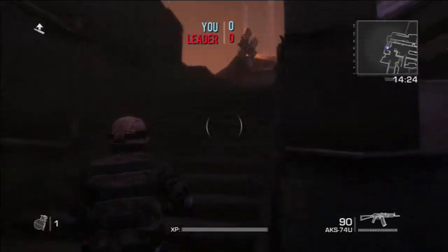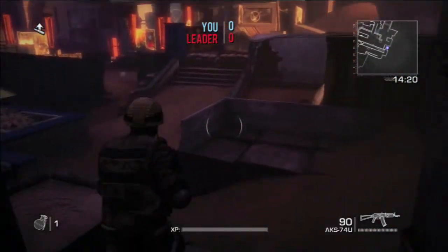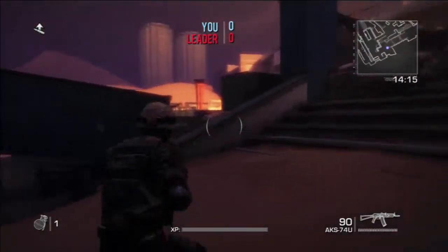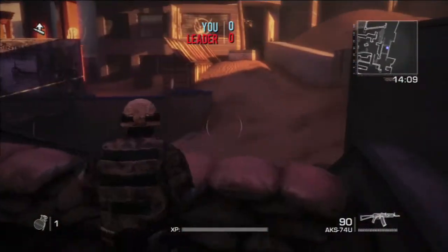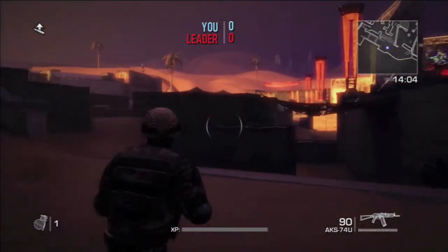The theme obviously is sand — it takes place in Dubai after a massive sandstorm. It's very Gears of War-ish in that there are many different places to take cover and shoot from. B vaults — you can actually be running and hold B and it will shoot you right over cover, so you don't stop at all, which is kind of slick.